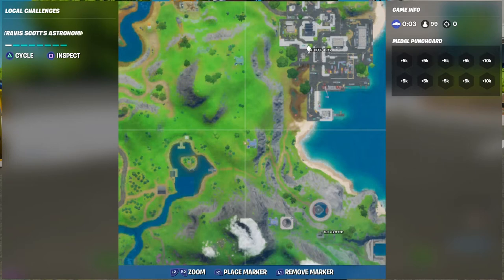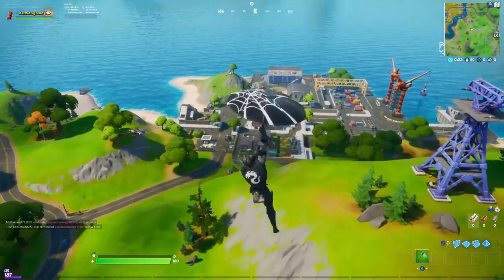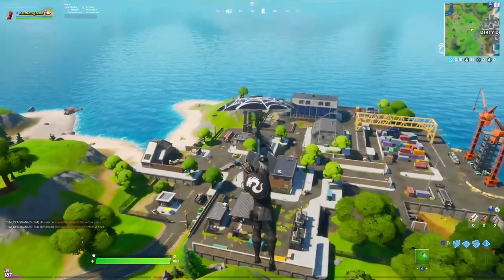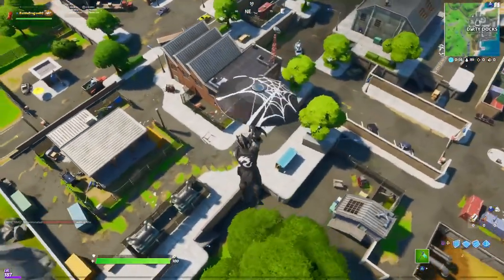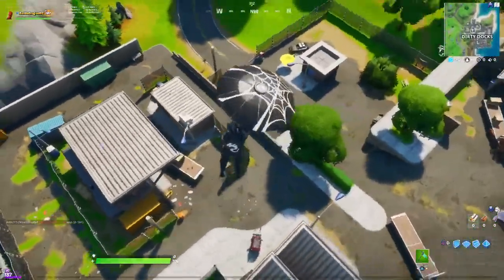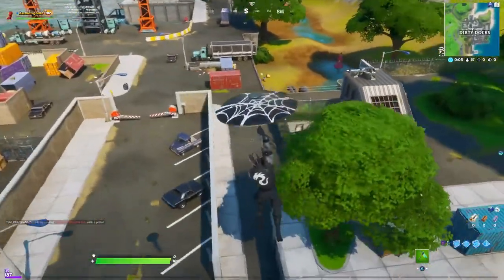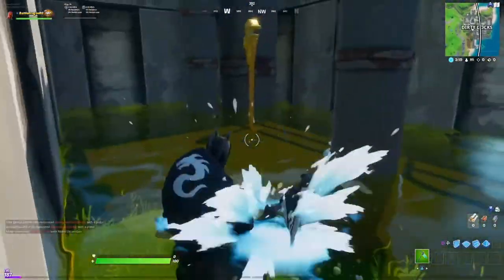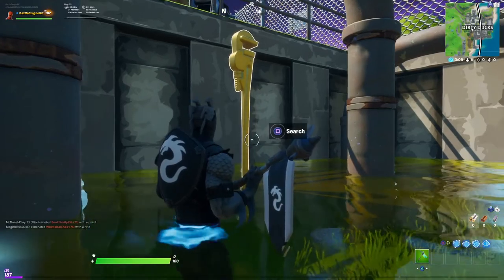We are just going to drop at Dirty Dogs. I'm sorry, my kids are going crazy in the background. We are going to go down to Dirty Dogs and there's going to be a golden pipe wrench in that little house right under us. You can see I'm passing that little house, and there's going to be some pipes and a little bit of water. We are going to find our first golden pipe wrench at Dirty Dogs.